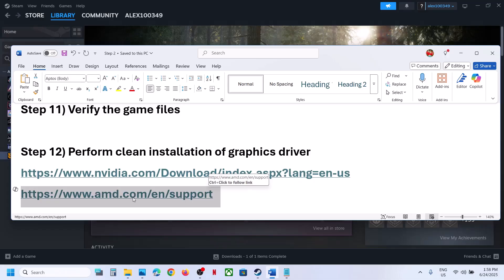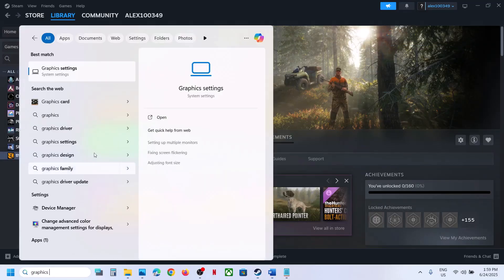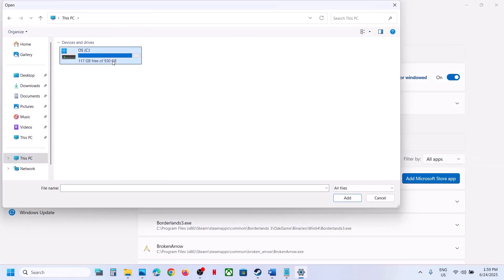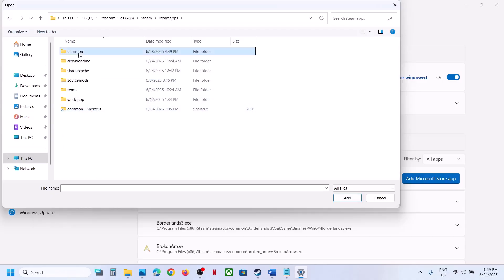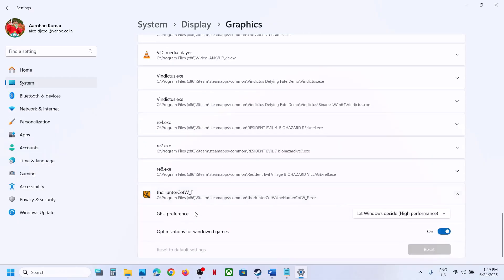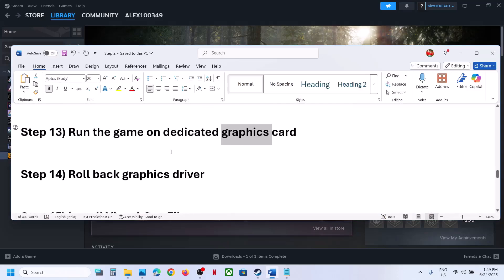The next step is to run the game on the dedicated graphics card. Type 'Graphics Settings' in the Windows search box, click Graphics Settings, then click Add Desktop App. Go to the game installation folder — for example C drive > Program Files > Steam > SteamApps > Common > game folder — select the game exe and click Add. Once the game appears in the list, click on it and set GPU Preference to High Performance, selecting your dedicated graphics card. Then launch the game.